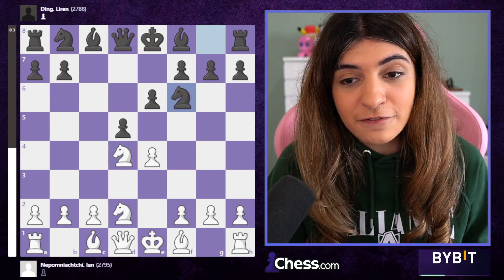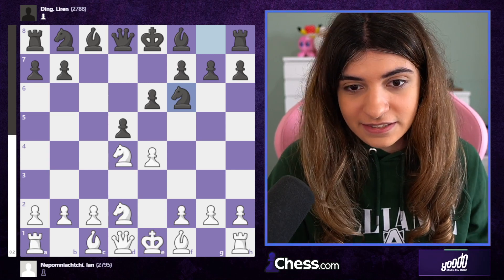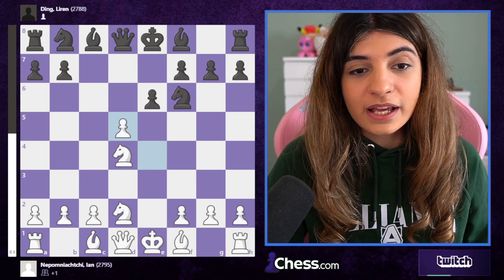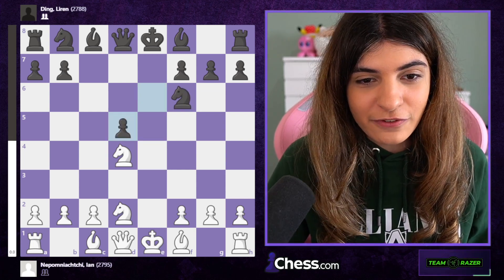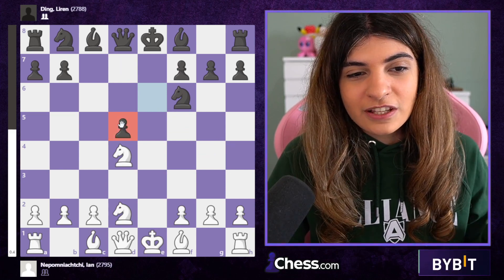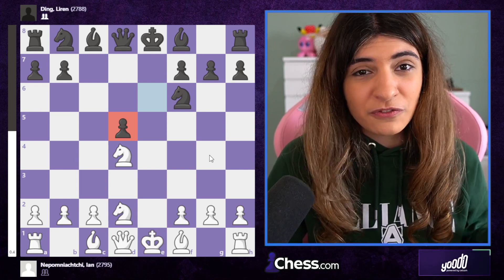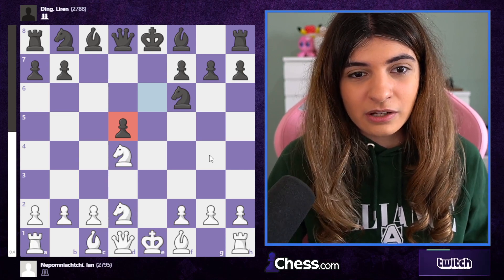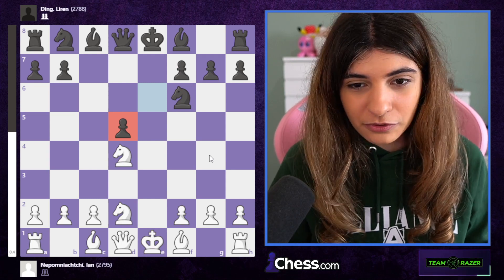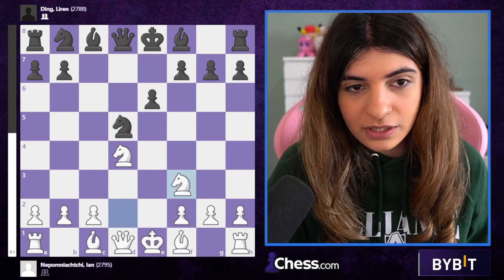Instead, knight c6 was not played. Ding went for knight f6, which is also pretty popular but less so than knight c6. Jan took on d5 with e takes d5, and now with knight takes d5 one can also consider e takes d5 to develop the bishop to g4. But as you can already see, this pawn is an isolated pawn on d5 and it doesn't look great — it'll be very hard for black to play here.